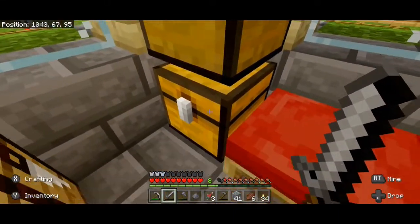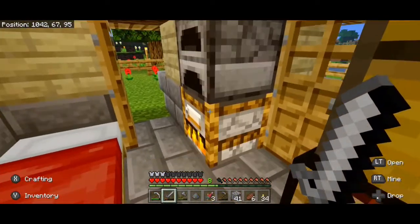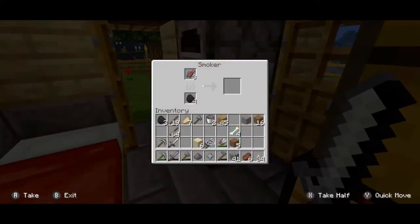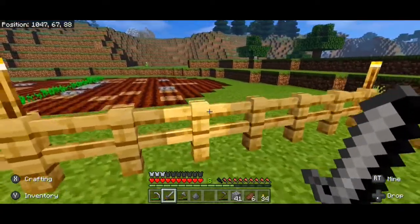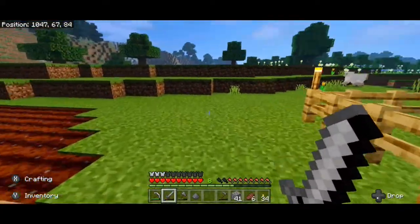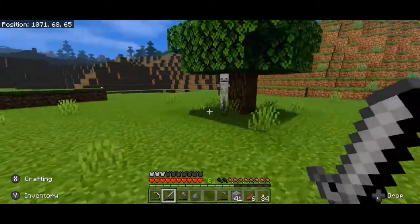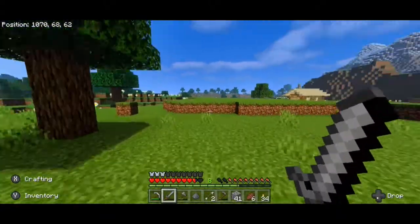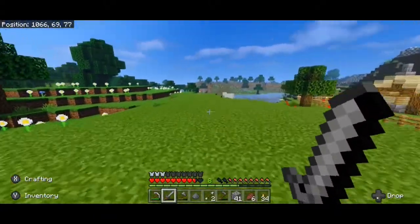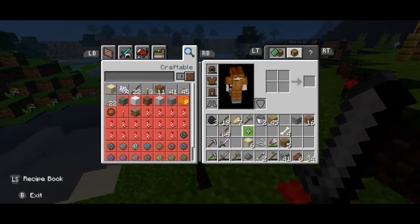We're gonna need a bunch more stuff, but we'll cook our pork for now. We'll put on our leather helmet and now we'll look like the football player. We'll get rid of the stuff that we don't need. We'll cook a fish too. There's still anyone meandering about that really needs to go away. Take that. Eventually I'll get a bow and arrow too, but for now still working with what we got.